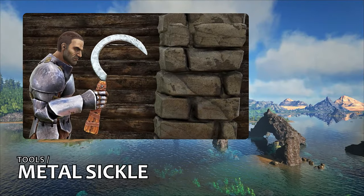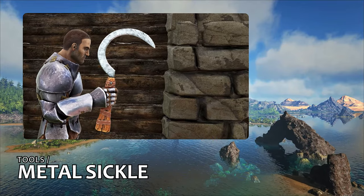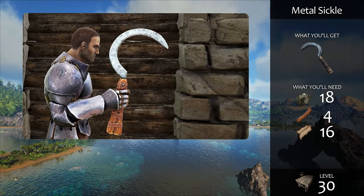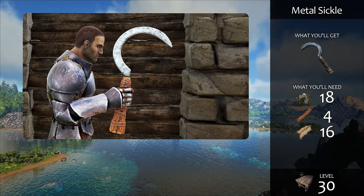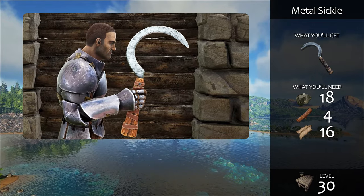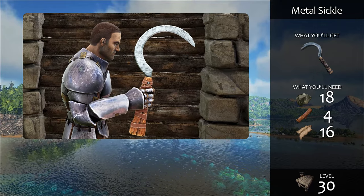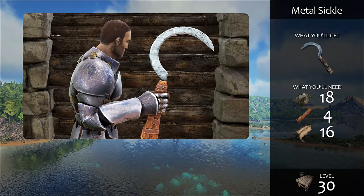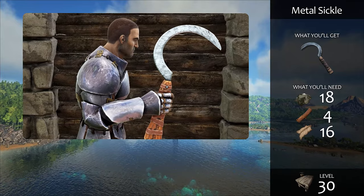A little higher up the tool hierarchy is the Sickle, first available at level 30. This specialty tool is fantastic at harvesting fiber, rare flowers, and raw prime fish meat. You won't use it as much as the other two, but it's crucial enough you'll always want to keep it with you wherever you go. Specialist dinos like the Dire Bear, Ichthyornis, and Ankyi can eventually replace the metal sickle.